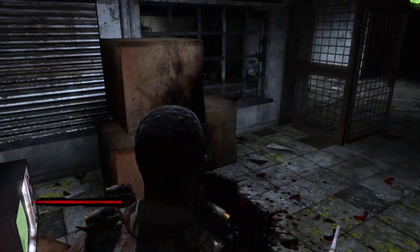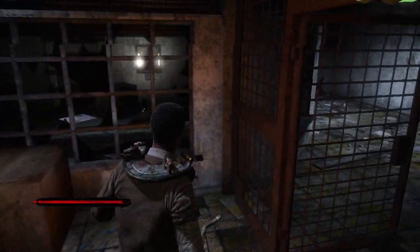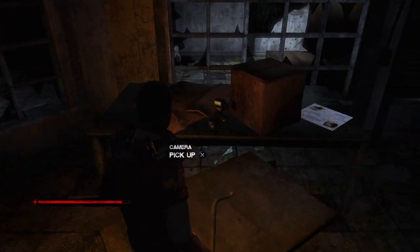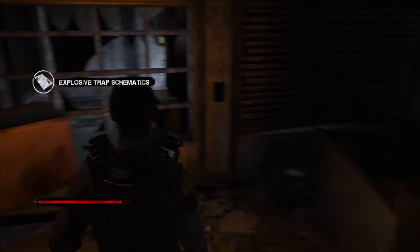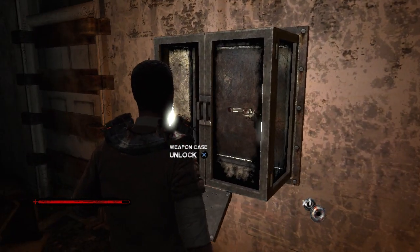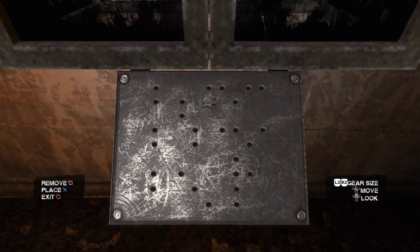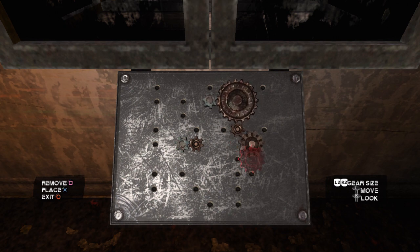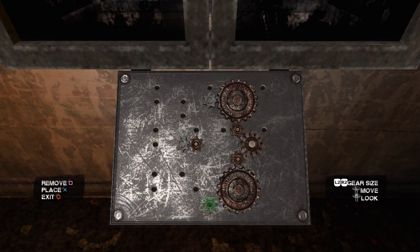Nothing to read here. I can't check this guy's body. Let's go over here — see what's in this office. I don't like that camera. Explosive trap schematics. Oh shit — a gun! Let's get that. No, that doesn't work. That doesn't work either.